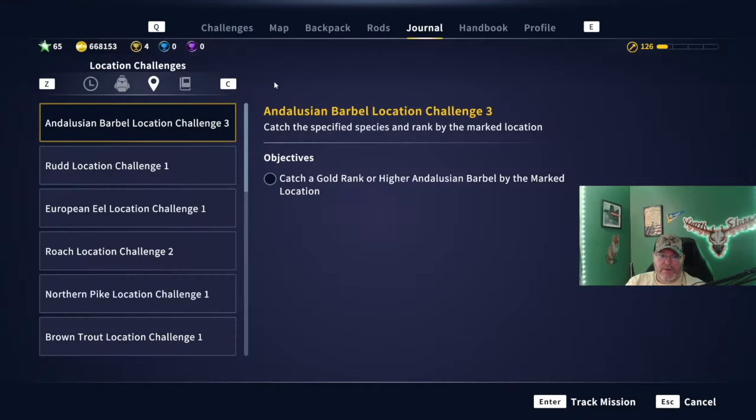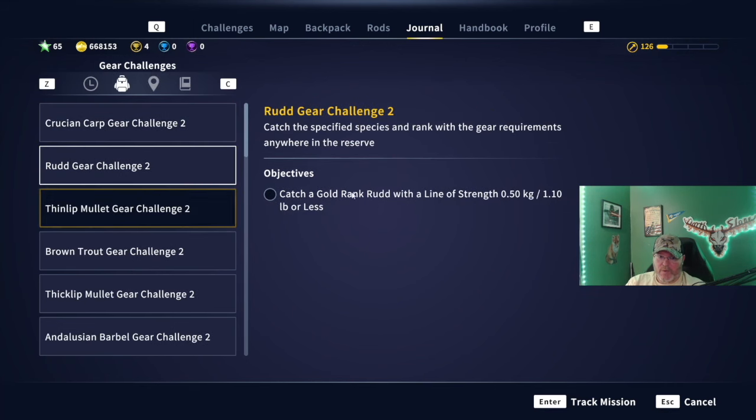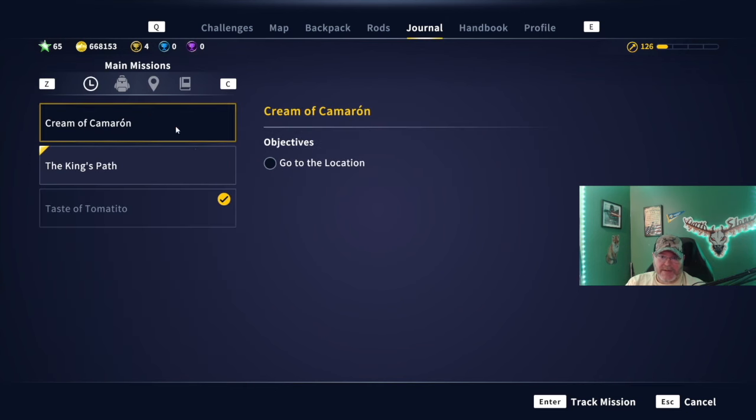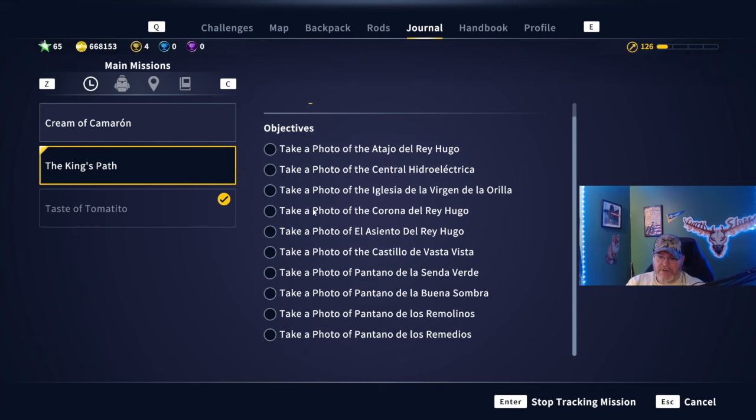When you go to your journal, you've got all these missions — the more fishing-related ones and the main exploration missions. We have done Taste of Tomatito, and that led to Cream of Maroon, which will be in a different guide. For this guide, we're focusing on the King's Path. Make sure you are tracking it — you can see the gold color up in the corner. When you track it, it shows all the locations where you need to take a photo. We're going to do them all and find out together.